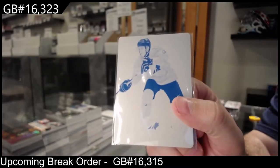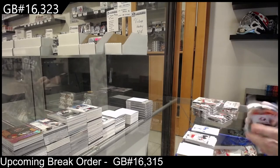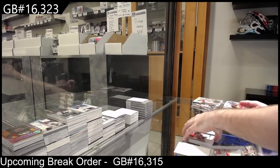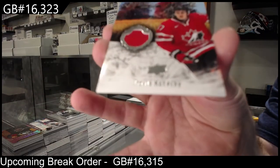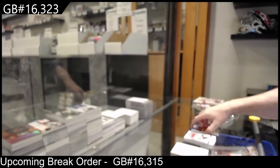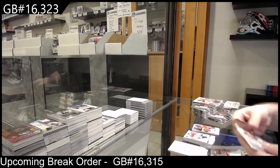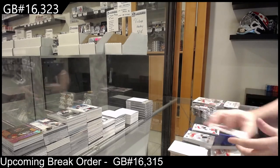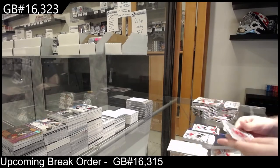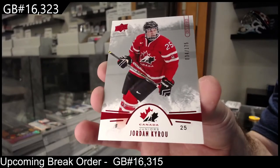That's pretty damn rare — Konecny printing plate! We've got a Local Legends Travis Konecny, T-Con — Konecny on the whale! We've got a Cairo jersey — holy K spot! Oh my god, number two of 175, Jordan Cairo!